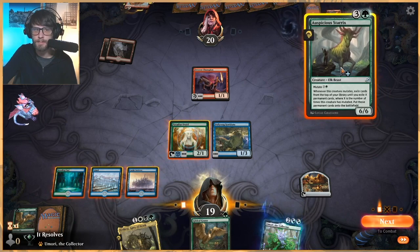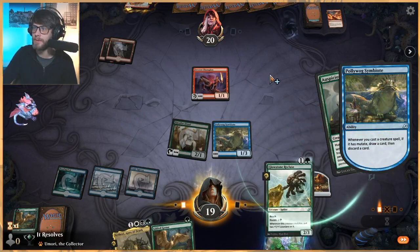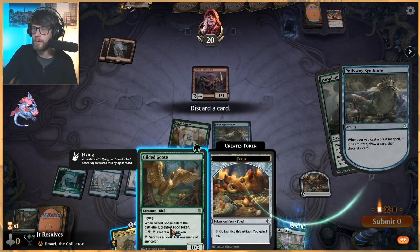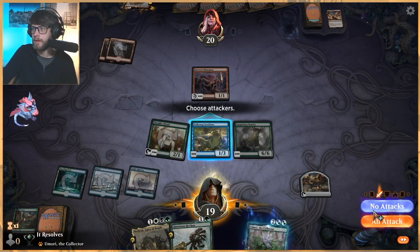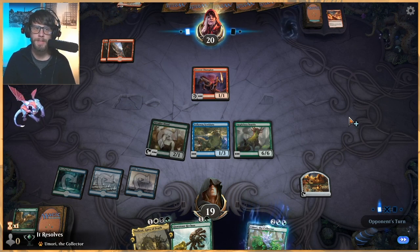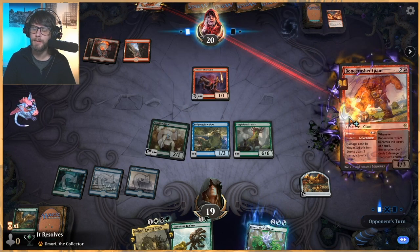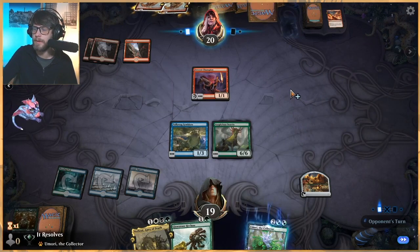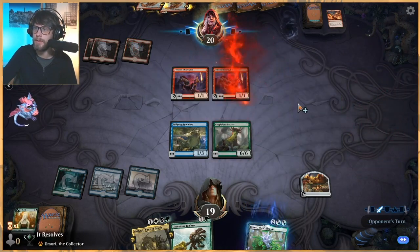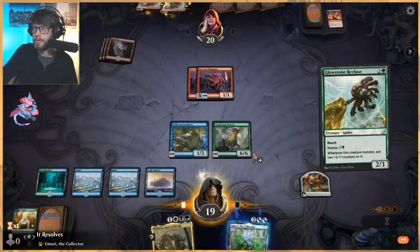We can just play a 6/6 — we're just going to play a 6/6. This is very difficult for them to do anything about. We'll drop the Gilded Goose here. No attacks — that's fine. We're still at 19 on like turn 3 or 4 against a mono red deck. That feels good. Granted, this has not been a very fast start from the mono red deck. They get to kill the Paradise Druid, which is going to suck. But ideally we just need to draw a land so we can mutate onto this guy and then go ham. A land! Let's do this.